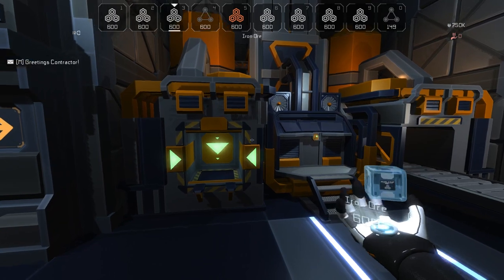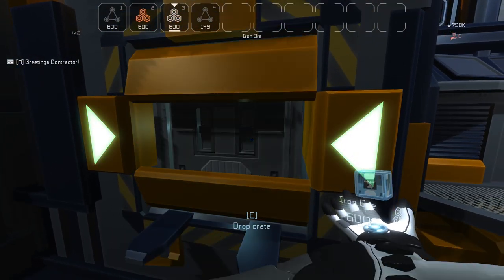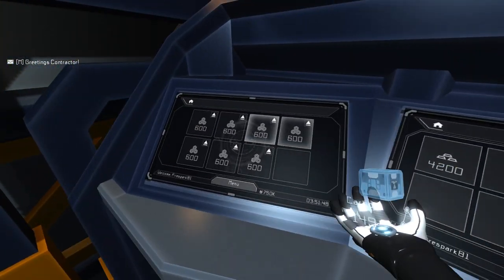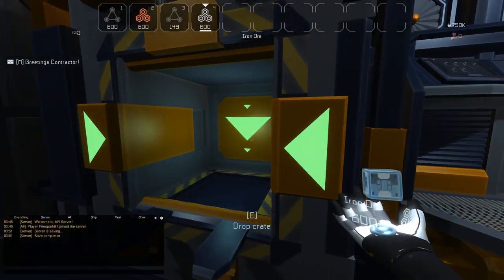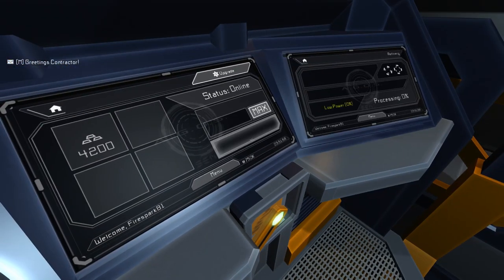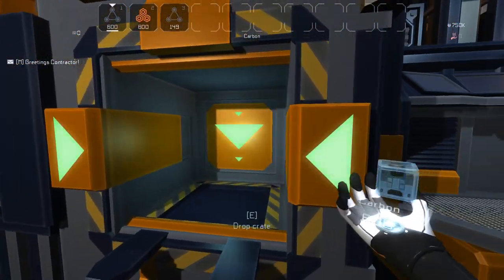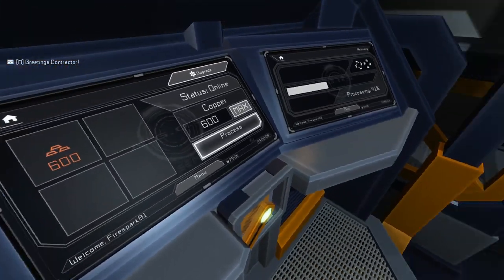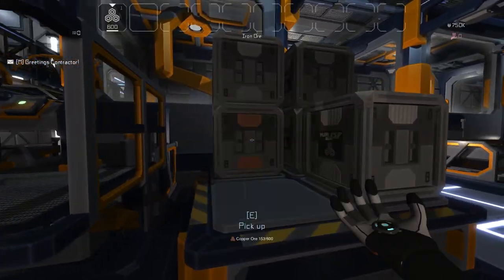Come over here to the refiner and dump in all of your iron — just look at it and dump it in like so. Up here it shows all your iron; if you need it back you click that eject symbol and it pulls it back out. We want to leave it in, so we're going to click Process and let it do its thing. Then we're going to come over here and put in the carbon and the copper, and process the copper. This is the quickest way I figured out to burn through this — probably about half an hour.